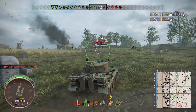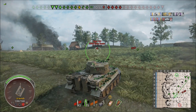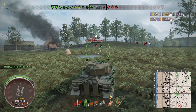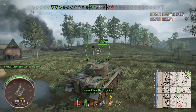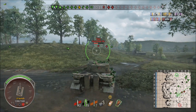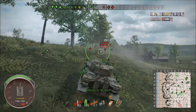By the way, the crew that comes with the 131 — that commander name — is actually the guy who historically drove Tiger 131. That was a nice little added feature Wargaming threw in there. Now before I get too excited, there's one final difference between the two tanks. More importantly, it gets preferential matchmaking — it only sees tier 7 and tier 8.